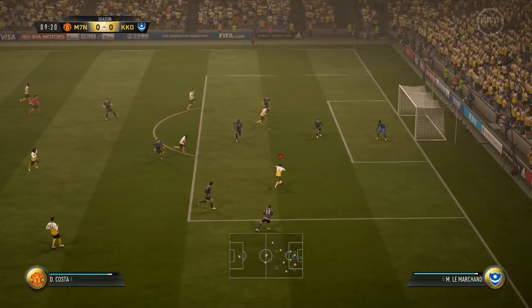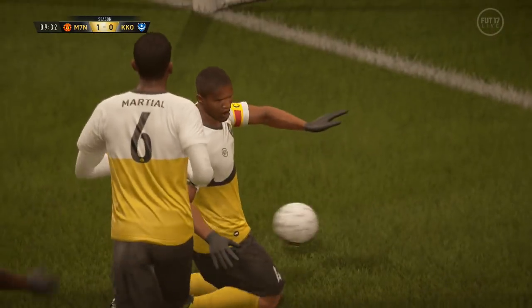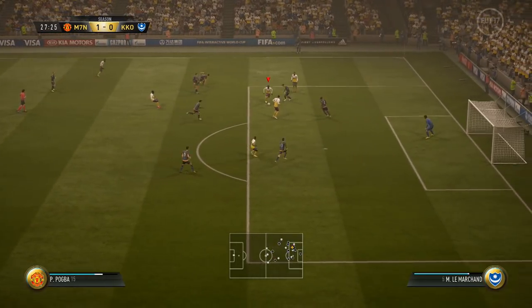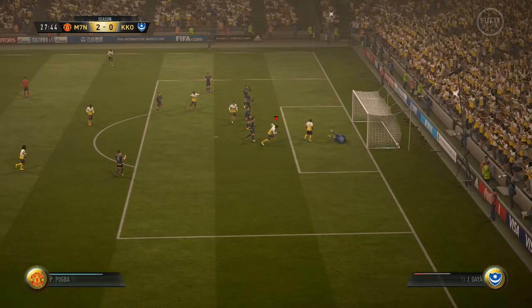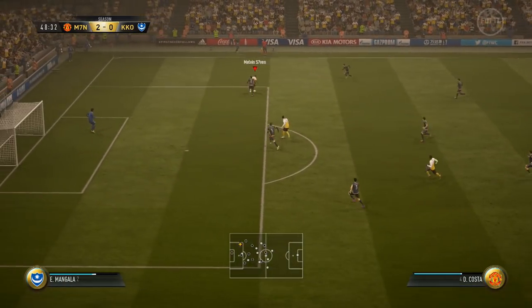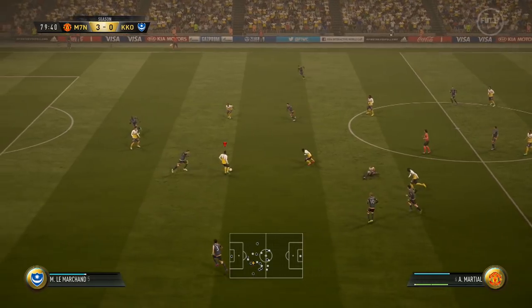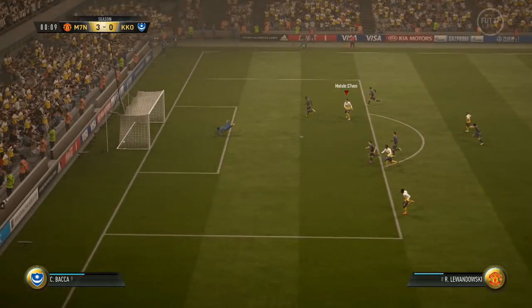You had Kanté sitting back, Sanchez in the middle, and Pogba drifting forward — and the forward three interlinked very, very well. This is the first time I've actually enjoyed using 4-3-2-1 on this game. I put Lewandowski up top — who I hadn't used this FIFA — and set him as a target man on the player instructions, with Martial on one wing. Having pace on the wings and a target man seemed to work extremely well.